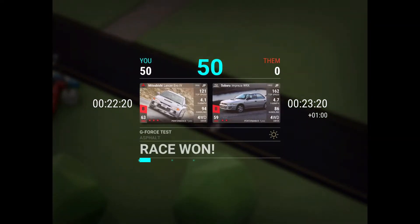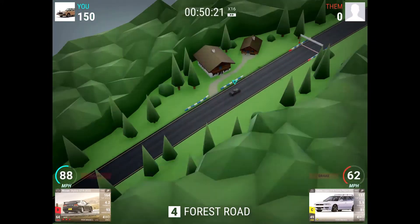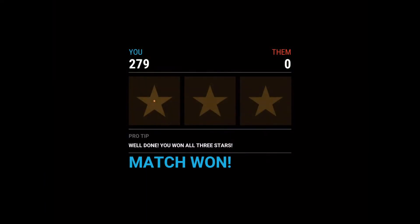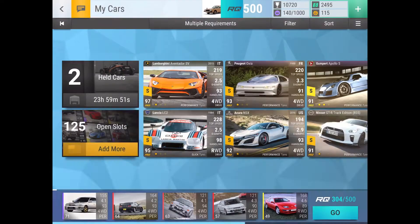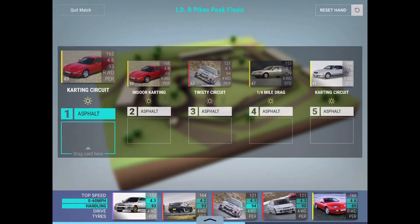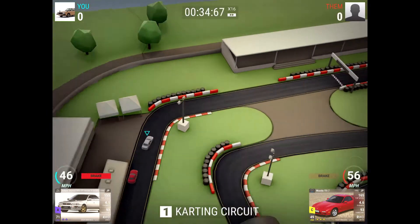I just couldn't pull any 90s cars from the offers. I opened all those offers and didn't get a single 90s car. The only good 90s one I got was from the ceramic pack — my epic Subaru. I couldn't get any other 90s cars, so that's why I'm running the Subaru instead. It's a three-star in 124th. We're in a pretty full bracket — 476 out of 500 — with a lot of undefeated players, so it might be a fresh bracket.